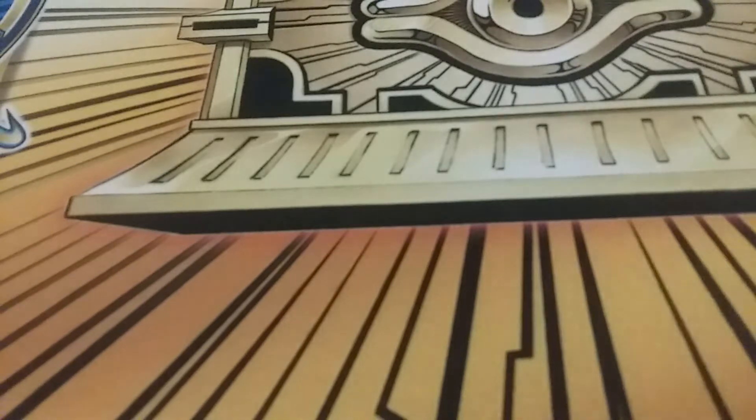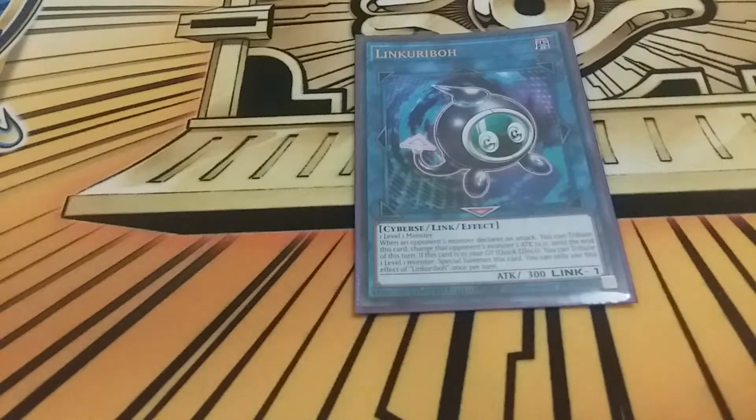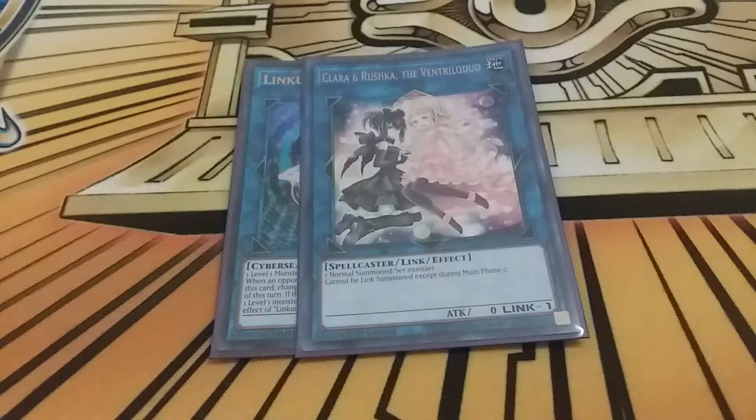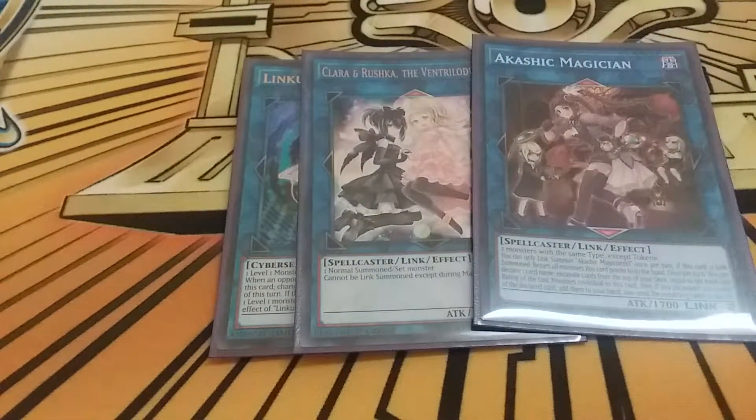Now for the extra deck: one Link Karibo - that's the card I use with Meloseek to get a search. Clara and Rushka for similar reasons - I use it if I'm playing under Rivalry and need a spellcaster on board for Secret Village. Akashic Magician is really good - it's basically another Pot of Duality for the deck essentially.